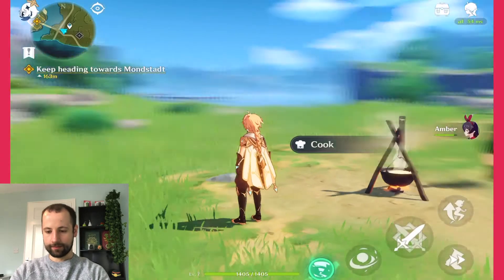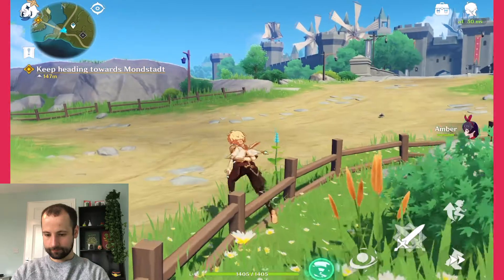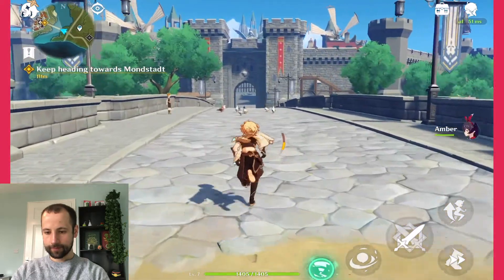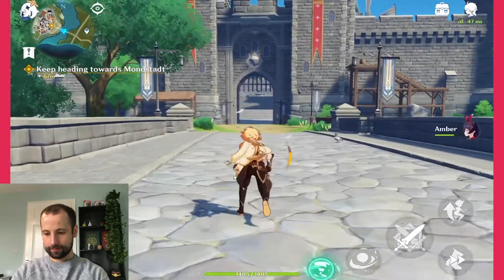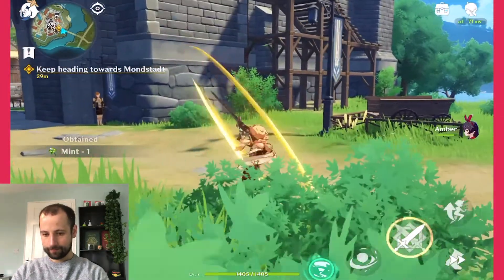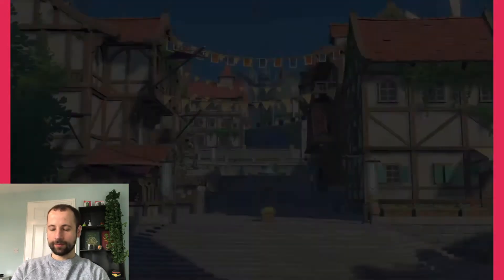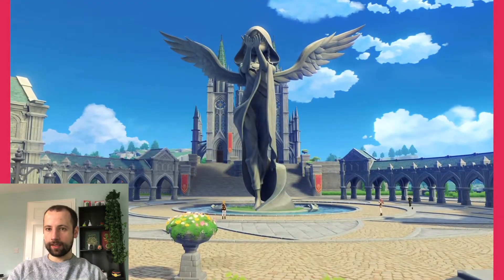So we're just going to head to Mondstadt to continue the story, which is just here. Just try and pick things up when you're walking along. We don't have much stamina at the minute so we can't run for very long. Anything you see sparkling, just pick it up on the way — you never know when you might need it. I'm going to keep this one a little bit shorter than the last episode; I'll try and keep the story stuff in and let you know tips and tricks as I go along. Looks really nice on the iPad, by the way — we're playing on the iPad Pro.